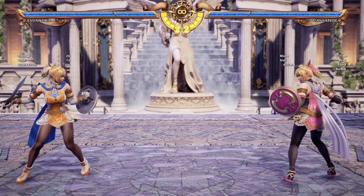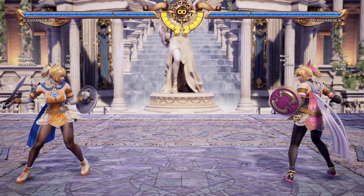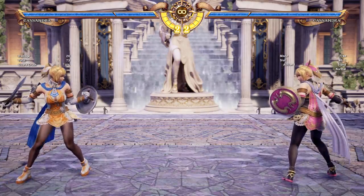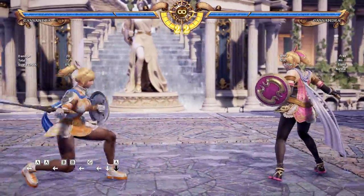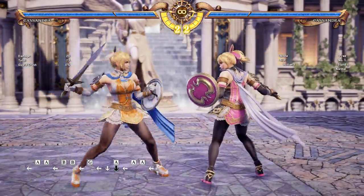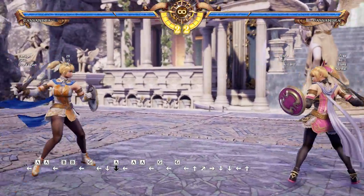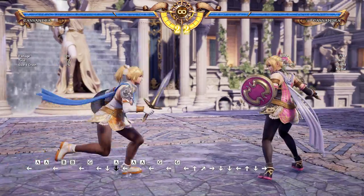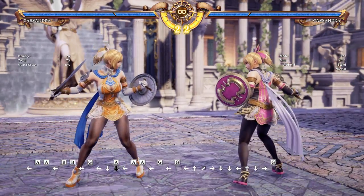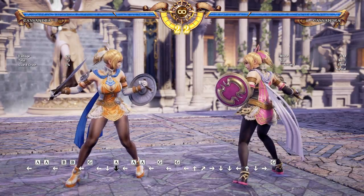Now what makes her different than say a character like Astaroth? Why would you want to play her over Astaroth? While Astaroth may have more range, Cassandra has the basic poking style that you would want from a character. She has a normal speed AA, BB, 2A. So you can control people a lot more efficiently. Essentially you will have the benefits of a poking character as well as a grappling character once you get familiar with both.